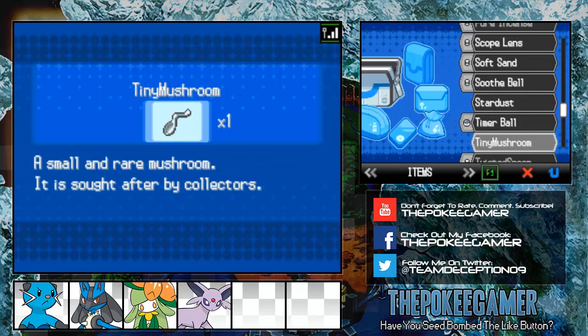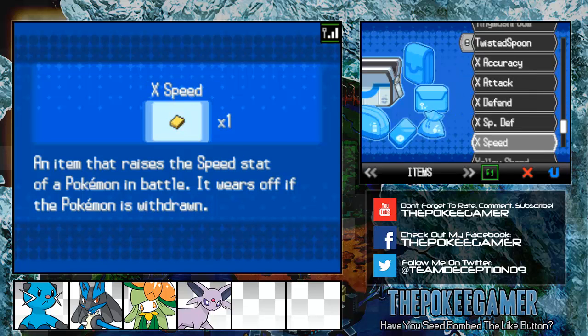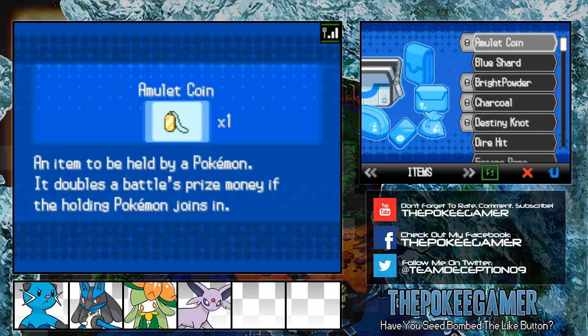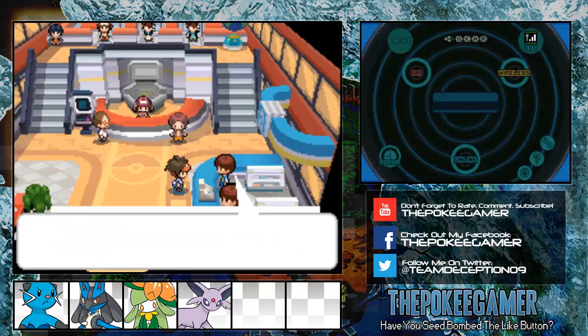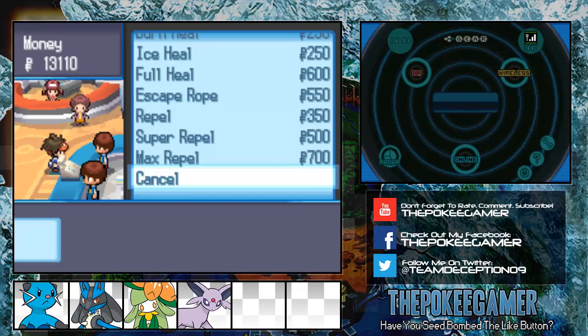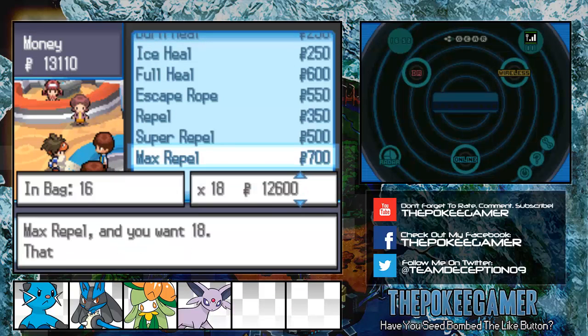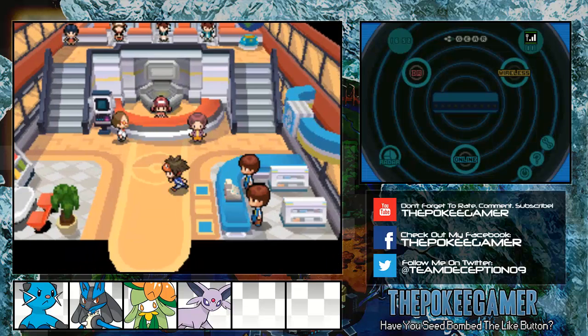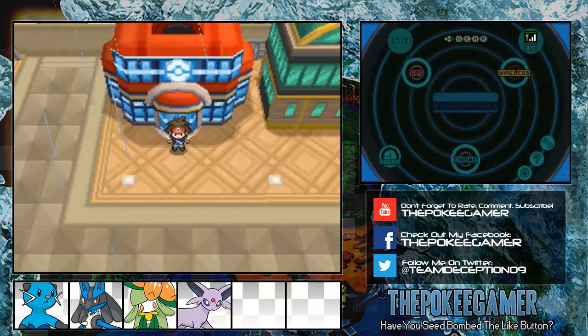In the area we're going to be coming to next, we will be able to get electric types. The next gym is a flying type gym, and I'm pretty sure you can guess who it is if you've watched my previous Let's Play or if you've ever played through Black and White and Black and White 2. So we do progress a bit through the game.